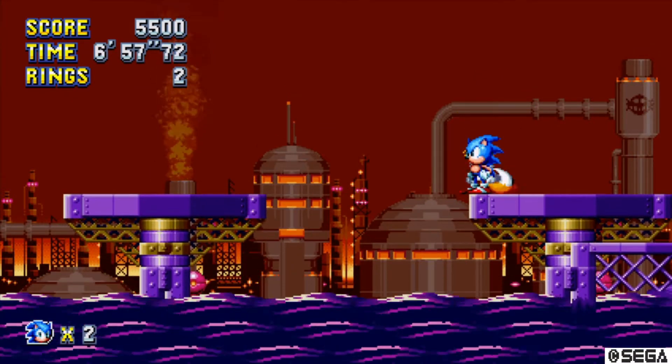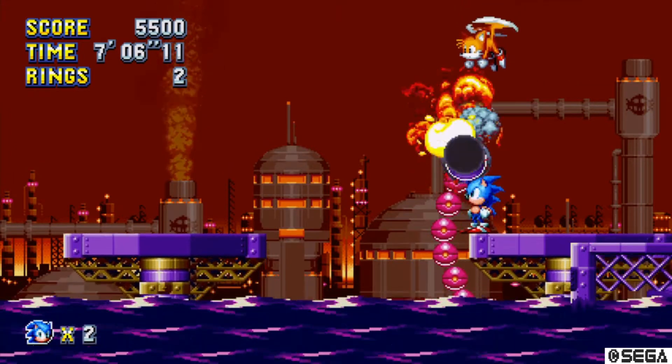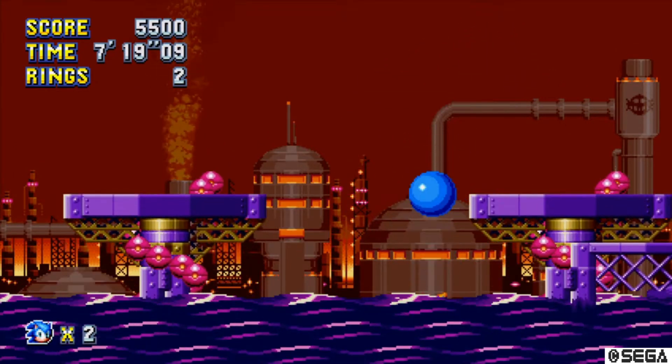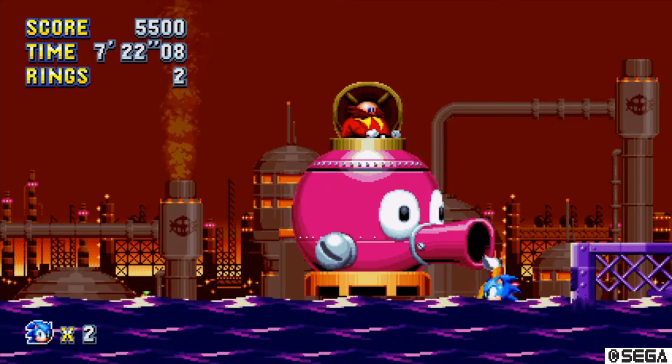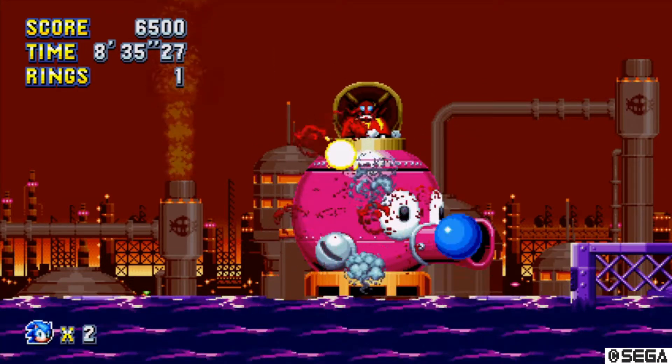Stand here this time, and four hits later we're onto the final part of this mechanical calamari. Avoid the hazards as before, and land a hit on the head that appears between the platforms. A few hits later, we send this boss back into the deep.